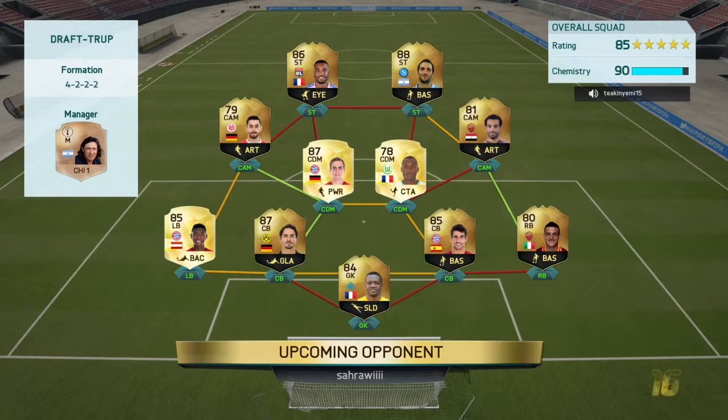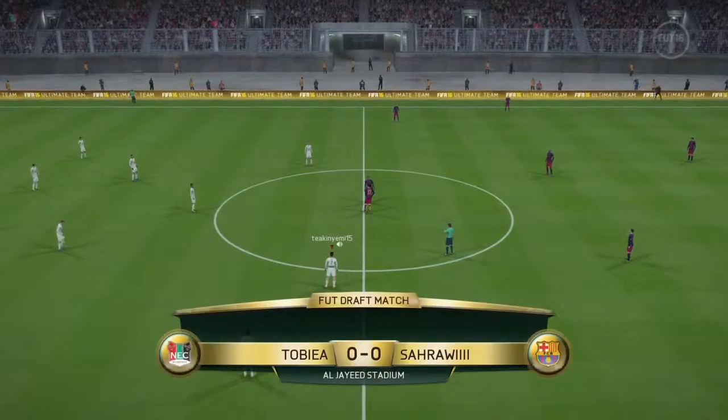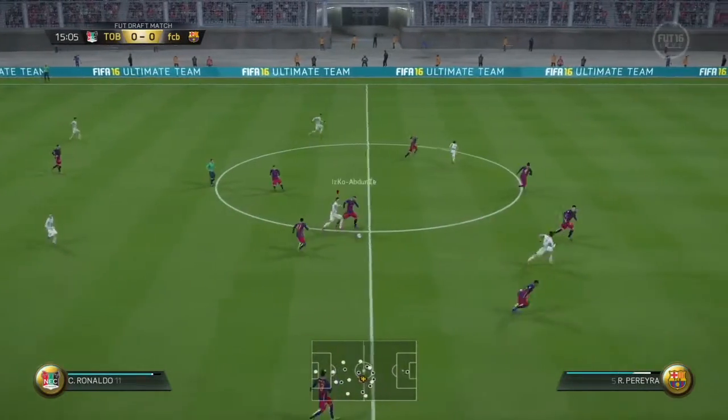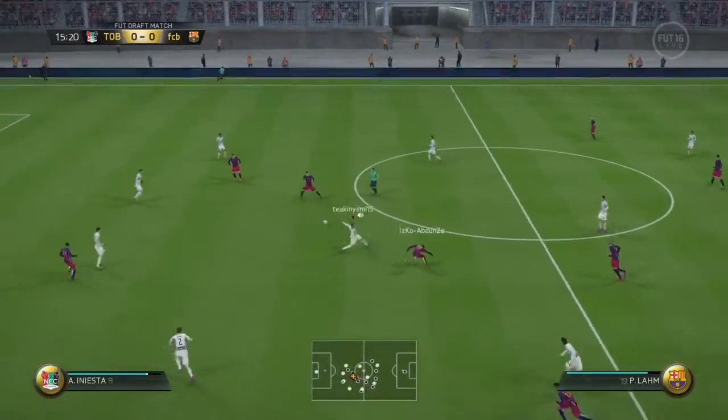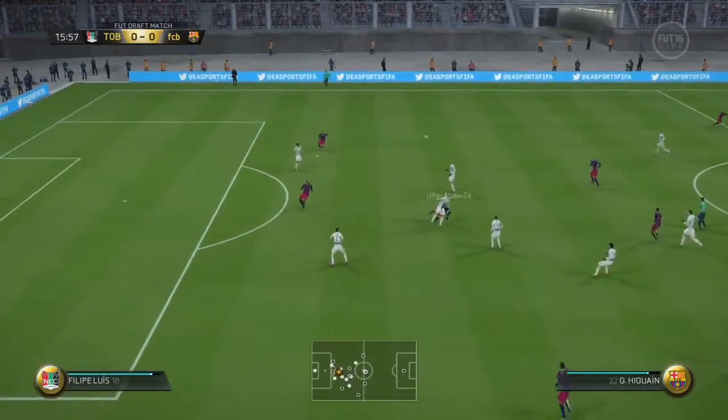Alright, here's our opponent in lads. He's got Lacazette and Higuain up front, but not on great chem. And his left side is looking pretty good with Hummels, Alaba and Lahm. But I'm confident going into this. Here's kick off — come on boys, we can do this. Here we are — and we've been tackled. First attack really for him. Here's Lahm — nice tackle by Pique, but he's gone back to Lahm.